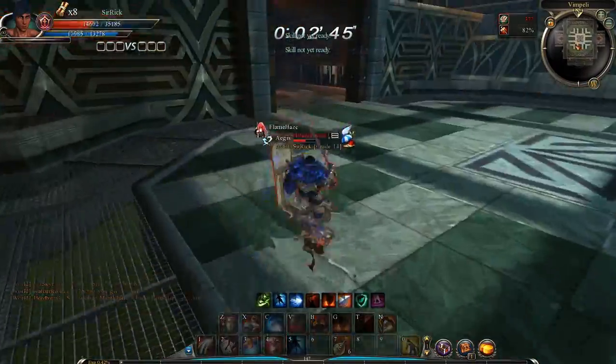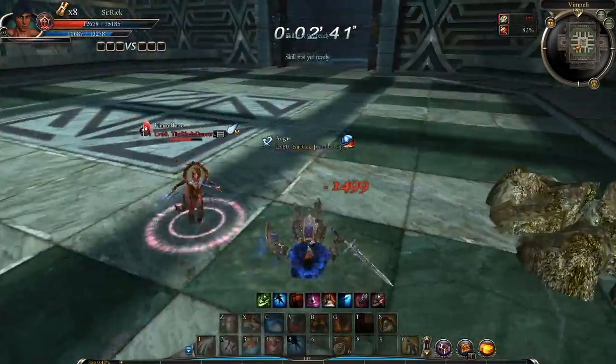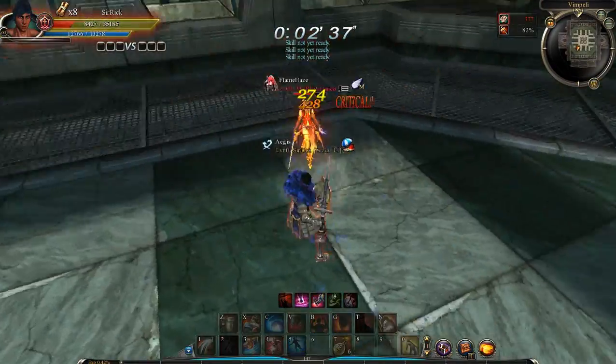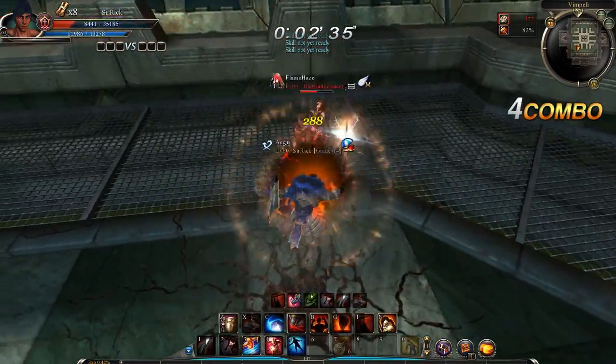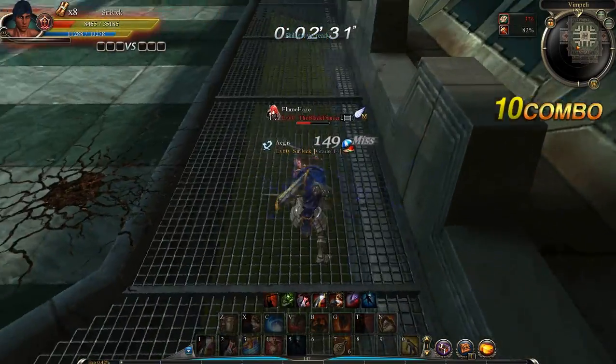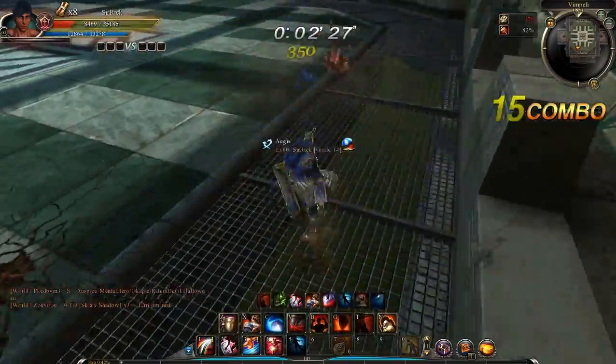Oh my god, I luckily threw that out there in time — that would have been ugly. Here goes, I'm gonna take some damage. And there you go — get the grab spike in there. I'm pretty close on HP, you know.